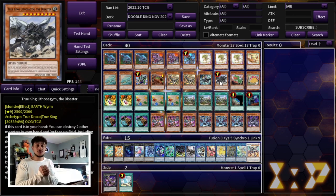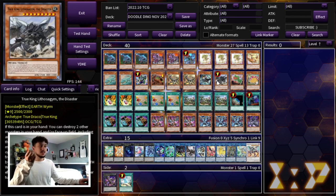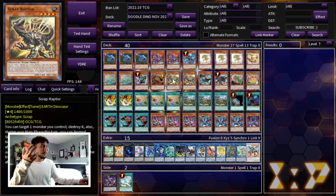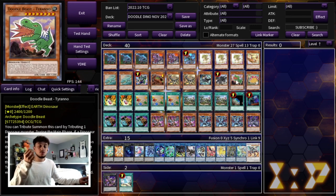Now why does Litho synergize so well with this deck? All the Babies are already Earth, which is really nice — if you open two Babies plus Lithosagrum you're insane. But even if you don't open the Babies, you have Giant Rex, Pancratops if you need to pop, Scrap Raptor, and on top of that you also have the brand new Doodle Beast Dinos.